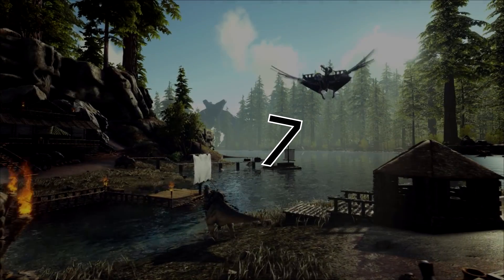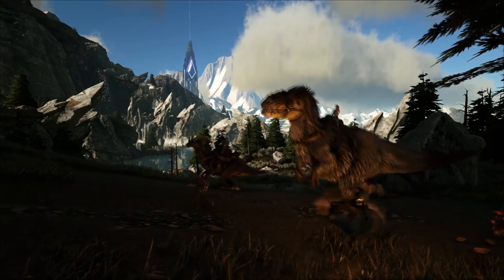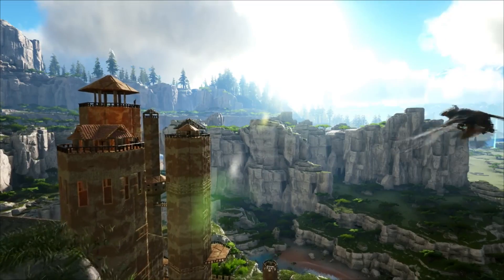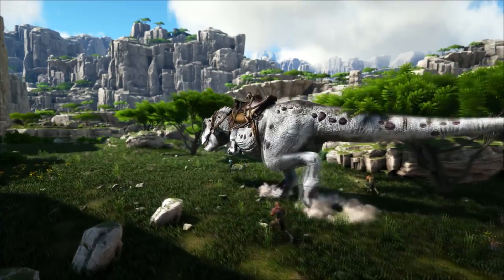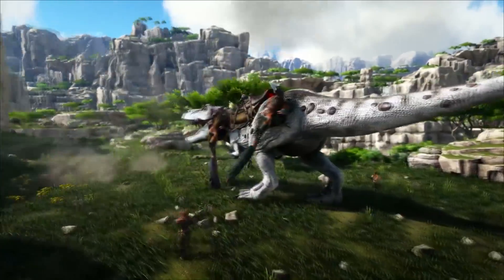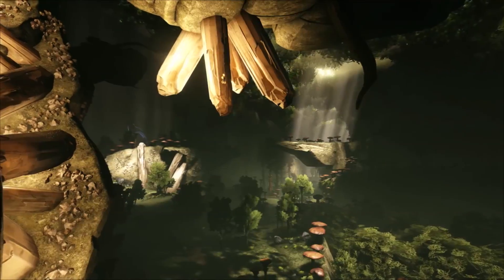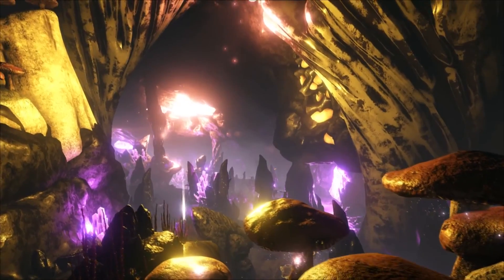Number 7: Valguero. Valguero is a very weird map. It wasn't as exciting when it dropped, but it was still fun to play on. The map felt really weird and it was extremely hard to maneuver around. It just felt really different from what ARK is usually based on, but I was still able to enjoy it and have some fun.